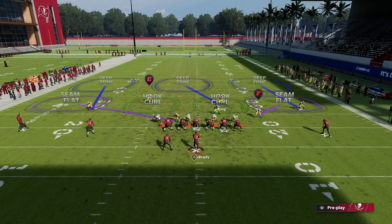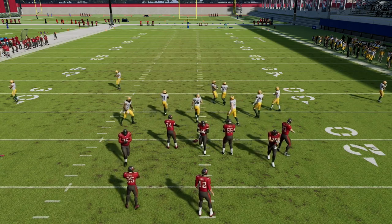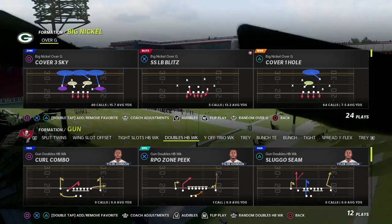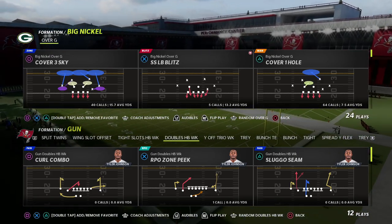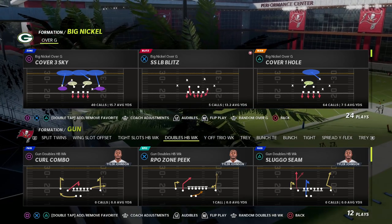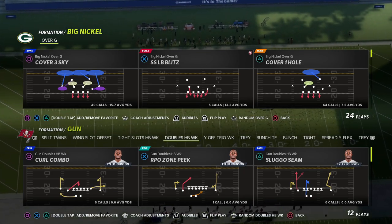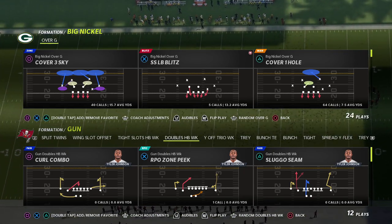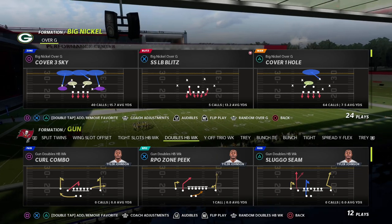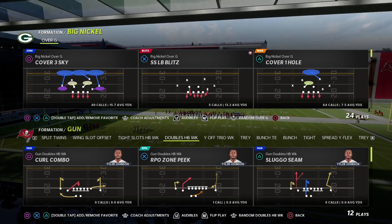Those are the key pieces when defending spread. What this gives you is great coverage against spread sets, really limiting their playbook. They'll have to go to compression sets or get creative with route combos, but you can take away deep post bombs, seam streaks, and other things people like to run from these formations — all from either cover one hole or cover three match, which are very similar coverages. This is kind of an Alabama-style defense I really like.